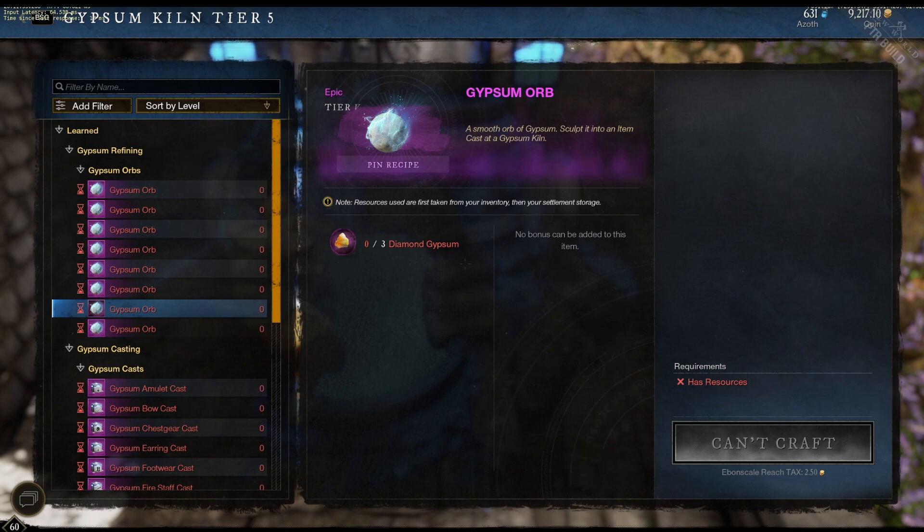The final type of Gypsum we'll be talking about today is Diamond Gypsum. It's a newly added Gypsum — they just put this on the PTR. It's basically only found during certain events in Aeternum. The first event happens to be the Winter Convergence Festival, which is going to be happening in the next week or so.